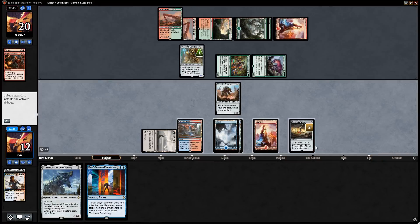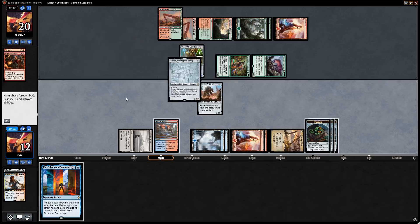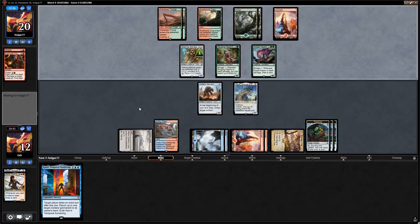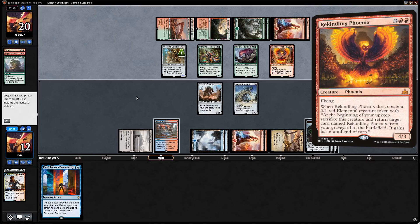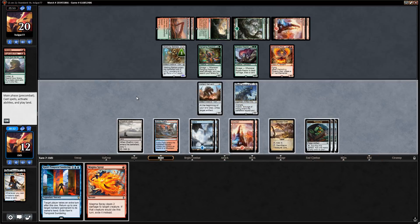Let's hope our opponent is out of Abrades — that's definitely one of the drawbacks of playing Traxos with all the Abrades being played. Grow from the Ashes without kicker, so opponent might pump Walking Ballista — nope, Rekindling Phoenix instead. That means we will get to Karn's Temporal Sundering on our next turn, which is going to be pretty good. Drew Magma Spray — could also do work if we Temporal Sundering the Ripjaw Raptor, attack with Traxos, then Magma Spray the Phoenix if they block.